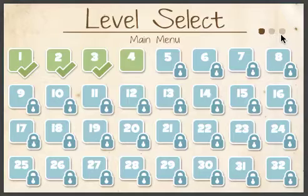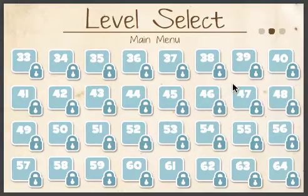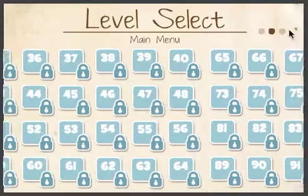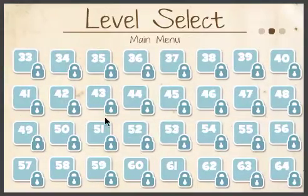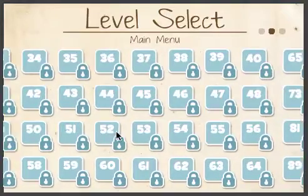As you can see, there are three dots up here. These are how many pages you have. When you slide, you can see it goes to the next page and it snaps to the middle. It is set to maximum capacity 96 levels, but you can edit this to only have 64 levels or 32 levels. It is a nice sliding menu, snaps to center.